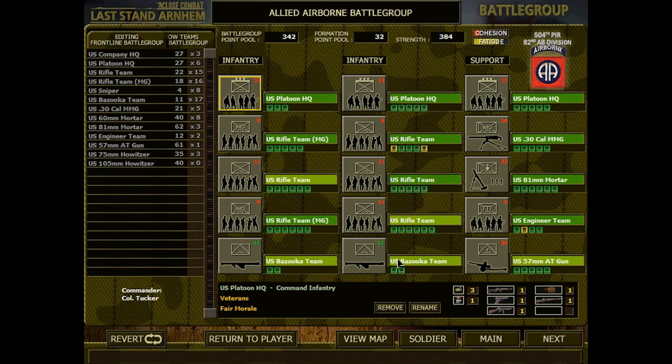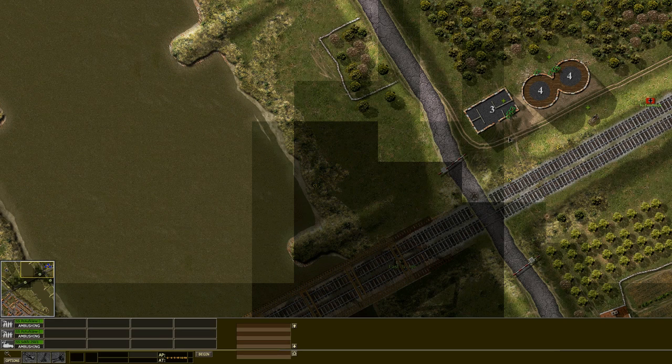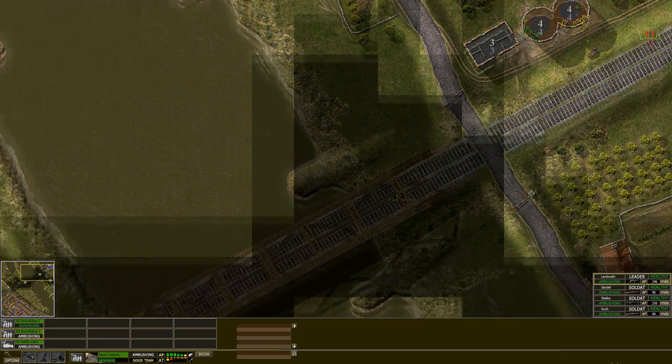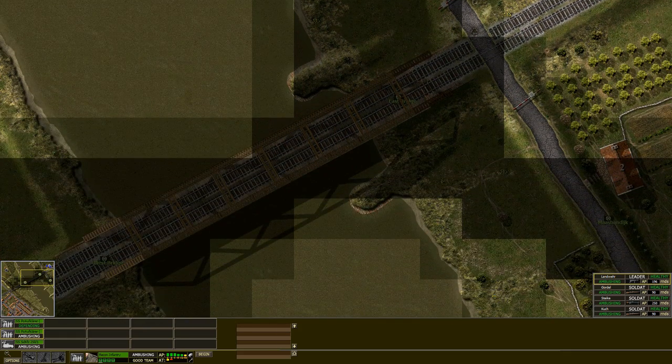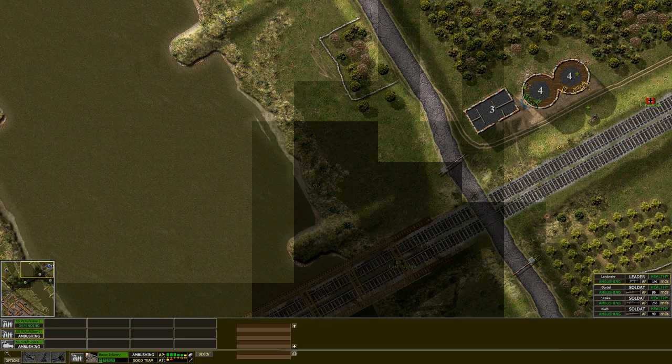What's the enemy got? Bazooka teams, this and that. I would like to deploy in these four-story buildings or these silos, but there's probably going to be so many enemies here that we just can't. We're going to be suppressed and not able to return fire.